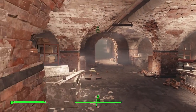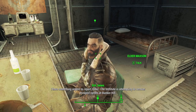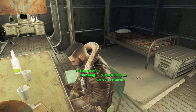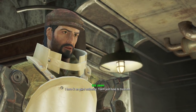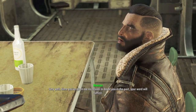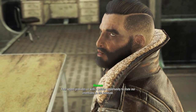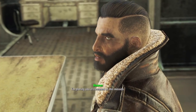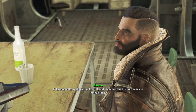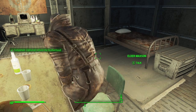I decided to inform the Railroad. But what about the Brotherhood? I have something urgent to report, Elder. The Institute is attempting to recover escaped synths at Bunker Hill. Since you've given me no reason to doubt you in the past, your word will suffice. Your report provides us with a golden opportunity to state our intentions to the Institute. I'm placing you in command of this mission — exterminate the synths at Bunker Hill and whomever the Institute sends to retrieve them.